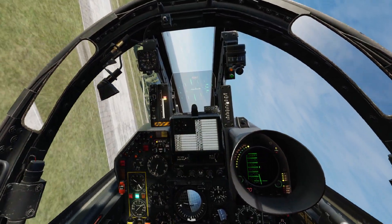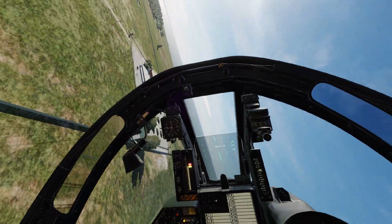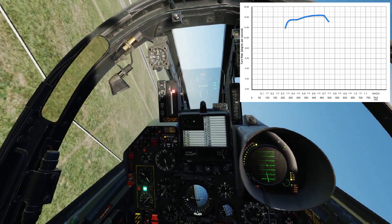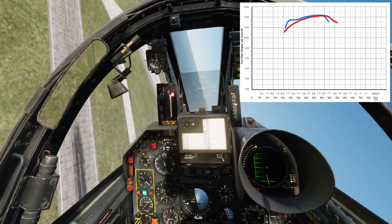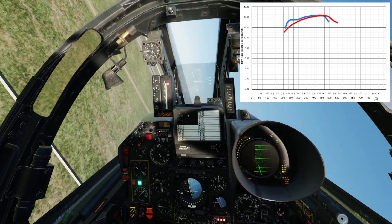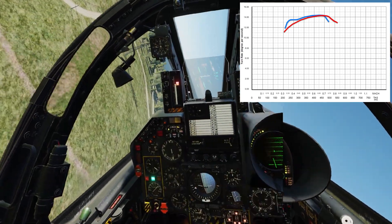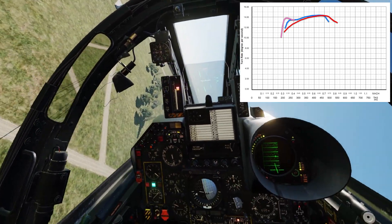What I did was a basic sustained turn performance test with no flaps. I came all the way down to about 180 or 210 knots. On the higher end it's about 14 degrees per second, which is close to the actual. But as you get slower it should actually fall down — under 12 and then to 10. Over here it stayed a little bit higher than it should, especially with that kind of jump at the end, as you can see. Now once we put the flaps down, because you do have combat flaps in the F1, the performance improves a little bit as far as sustained turn.